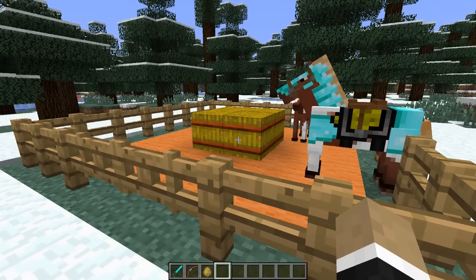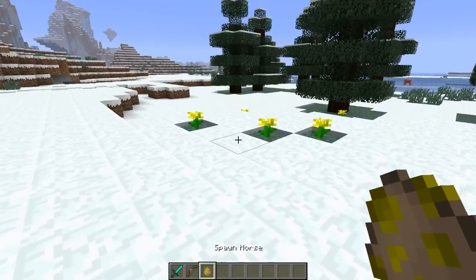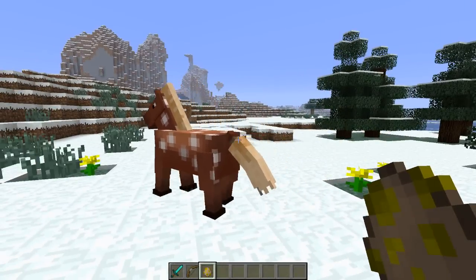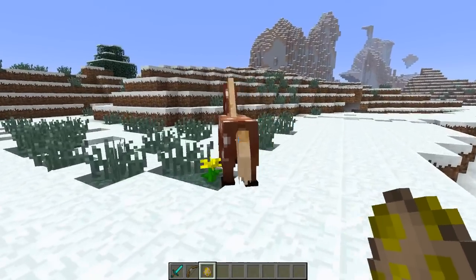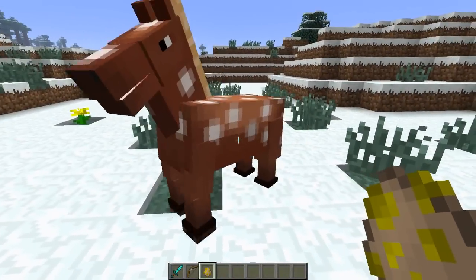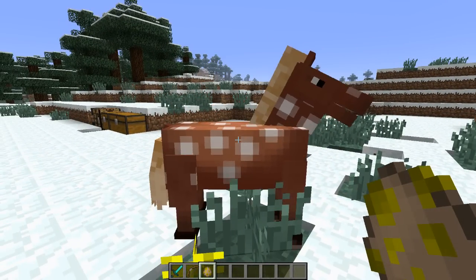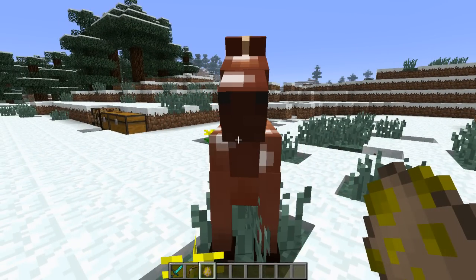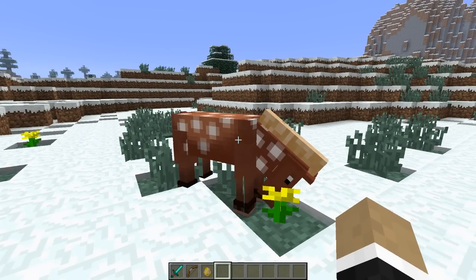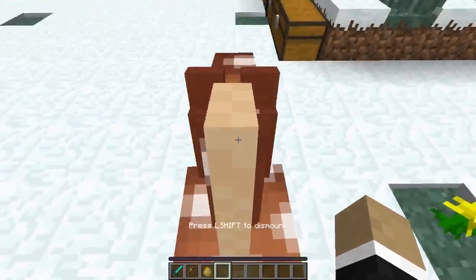Let's move on to horses. I'll spawn one with a spawn egg, which gives us an adult untamed horse. Now, to spawn baby foals, you need to have the horse tamed first — you sit on it and then right-click with the spawn egg. So let's start by taming this one: simply right-click to ride him.